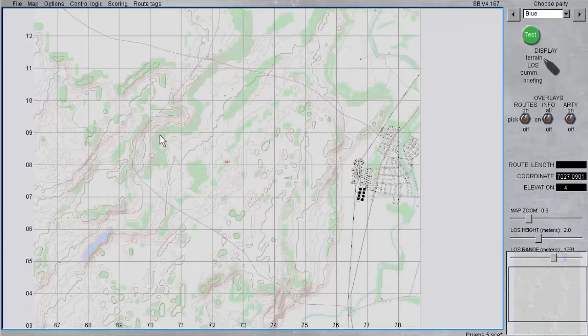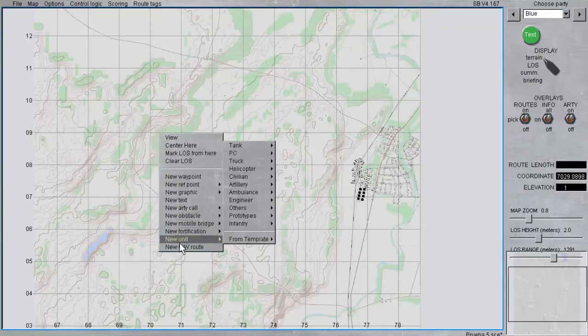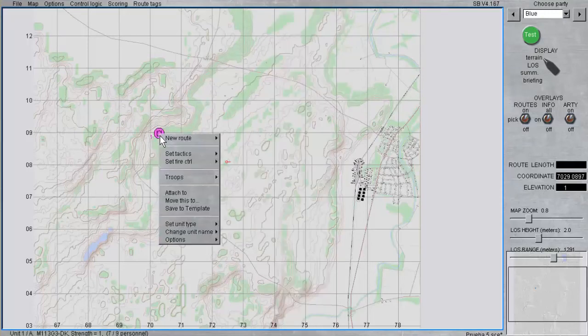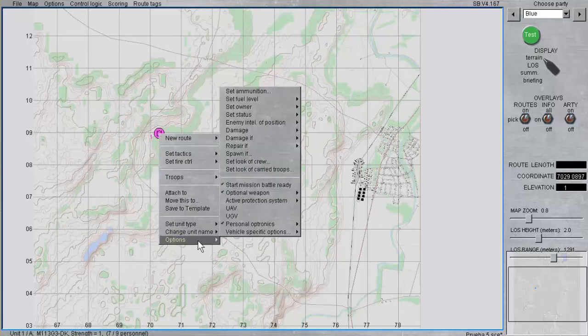To assign the .50 caliber remote weapon station to a unit, right-click an eligible unit, select Options, then select Optional Weapon, and pick .50 caliber remote weapon station from the listed weapon stations. Once successfully chosen, the option will show a check mark next to it to indicate it has been selected.